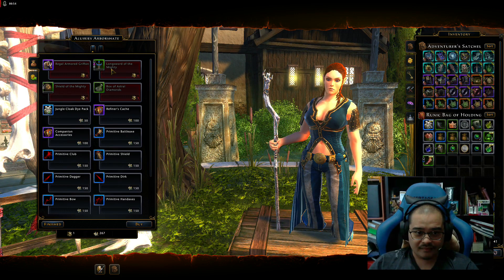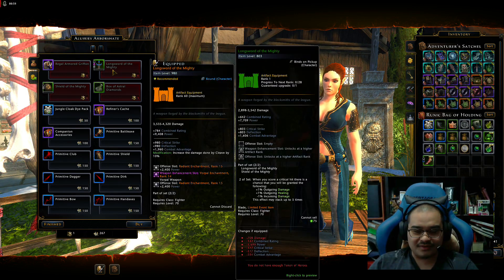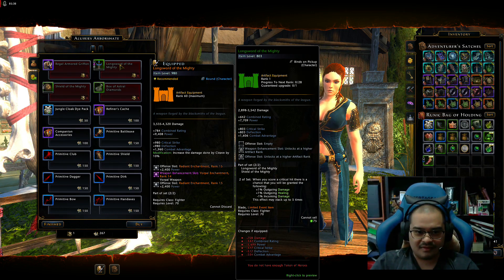Let me just show it to you here — this is for my toon. If you hover over it, you can see the set bonus. If you have two of the set — main hand and off hand — you get one percent outgoing damage, plus one percent outgoing healing, minus one percent incoming damage, and it stacks up to five times.